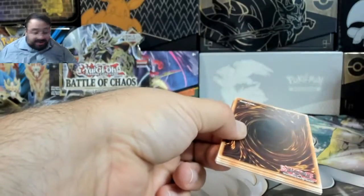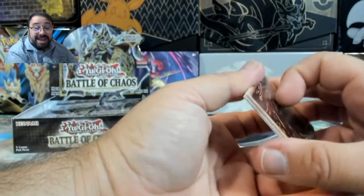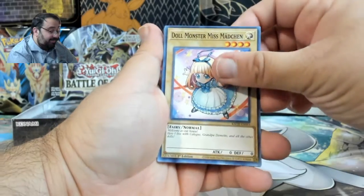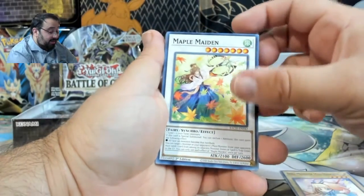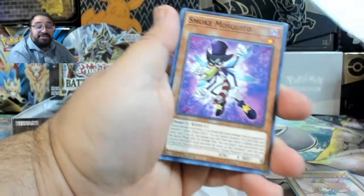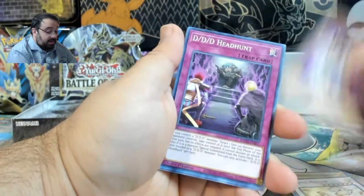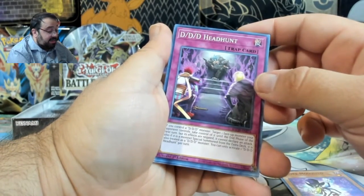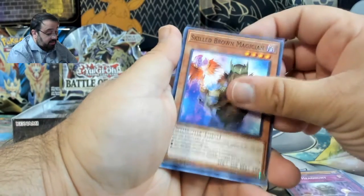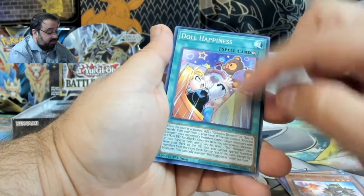This is the fun about branching out to do other games — I'm totally unaware of what's happening and people could be freaking out. Big scissors — are those scissors? Yeah, those are scissors. Smoke Mosquito. D.D. Headhunt. Doll Happiness — she doesn't look too happy.